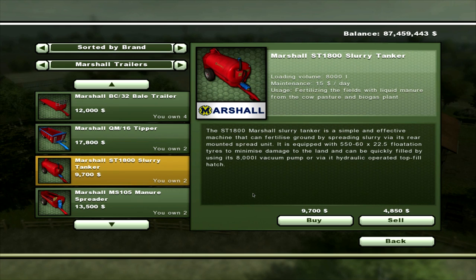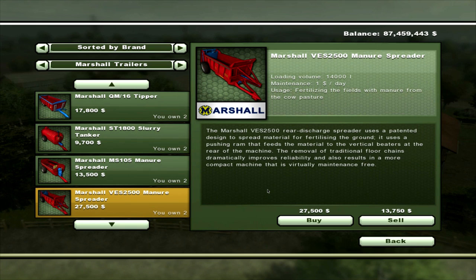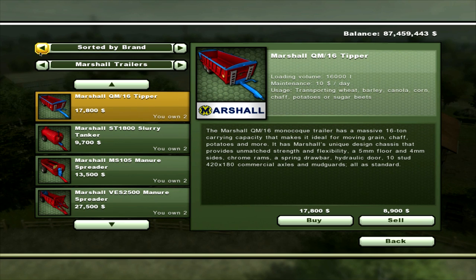You also get a slurry tanker, which is 8,000 litres and $15 a day maintenance — obviously, it's liquid manure. You also get a manure spreader, which is a side chute one, at 8,000 litres and $30 a day maintenance. The final one in the range is another manure spreader — a rear discharge — which is 14,000 litres and just $1 a day. Between the two that's $30 and $1 — I don't know whether they've made a mistake.